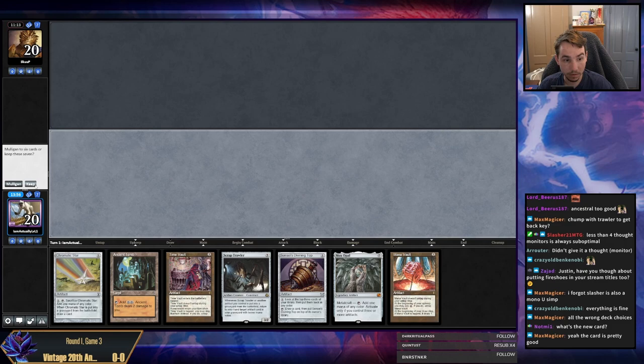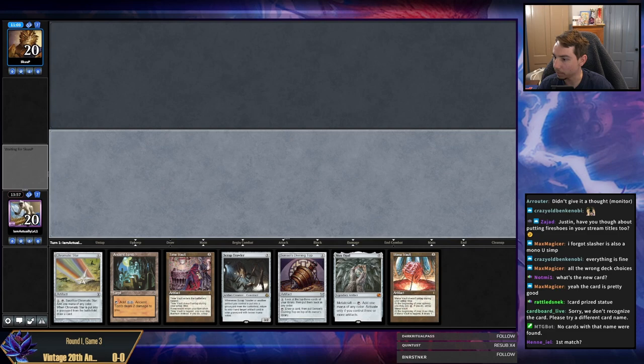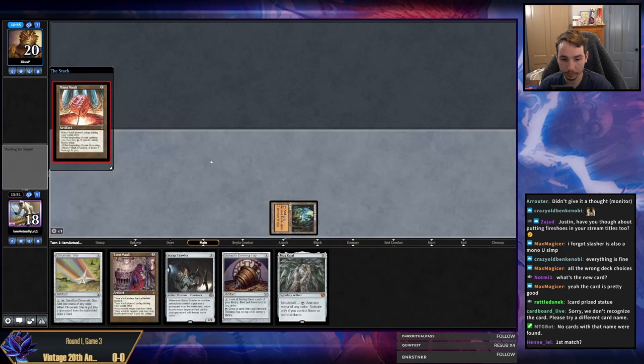The new card is like an Ichor Wellspring that makes treasures. We're in round one — should be in the bottom left. Bottom left has always got the game. This hand isn't the best, but I think it's worth playing.